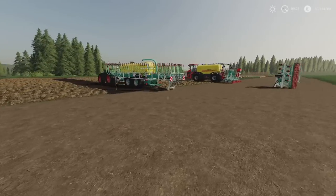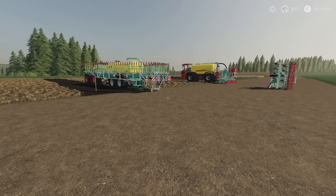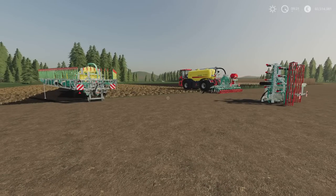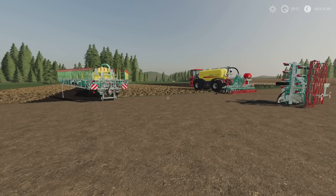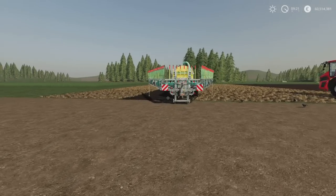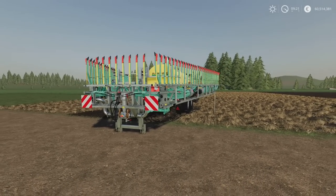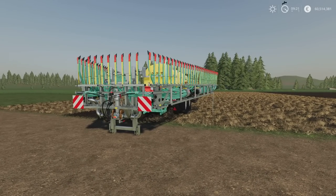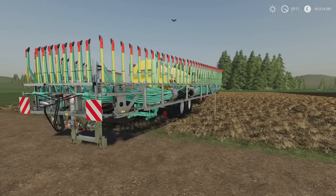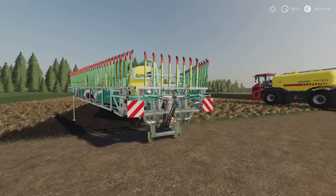Next we have got the Slurry Tools by Montur1. This is 13.71 megabytes download. There are technically three bits of kit in this. We have got the Glidefix 18 — the standard in-game is a Glidefix 15, so it's a whole three metres wider, and it's got some extra bits. We also have the Zunhammer Vibro Grubber.